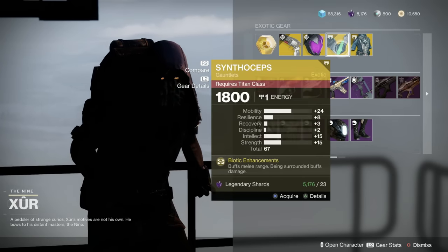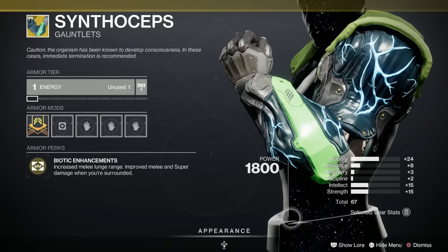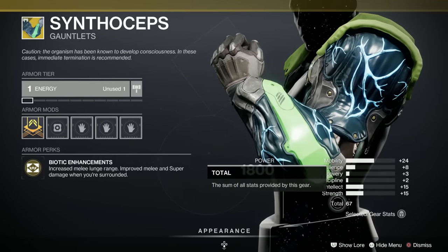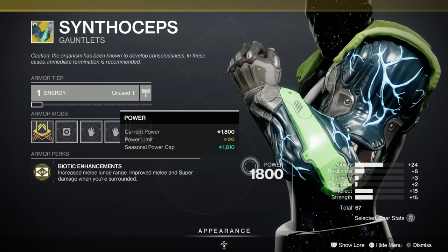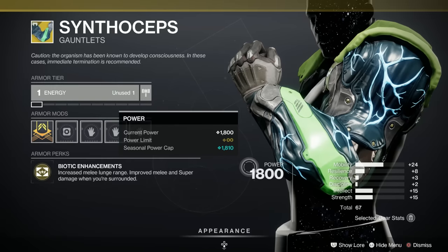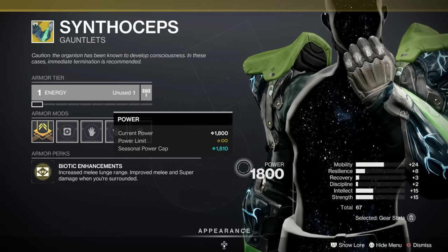We've also got the Synthoseps for the Titans. High in mobility, which is a shame — if that was resilience it would have been perfect. But strength is good because it's a melee-based exotic. Increased melee lunge range, improved melee, and super damage when you're surrounded. Well worth picking up if you haven't got it, because the one in collections is poo.